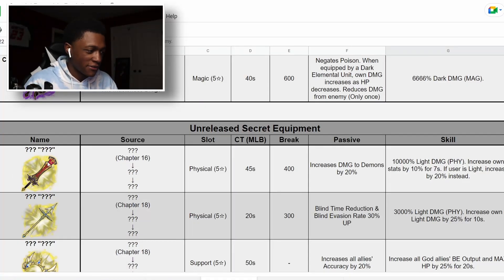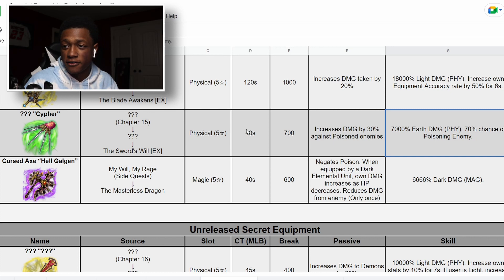Things are moving a little bit earlier, so Emperor will be Chapter 16 rather than what I expected. If you look at the equipment we get from Chapter 15, it's literally all Gross stuff. Then Chapter 16, Emperor will come in with his secret equipment — right here you can see his Chapter 16 equipment. But right here we have Cypher.